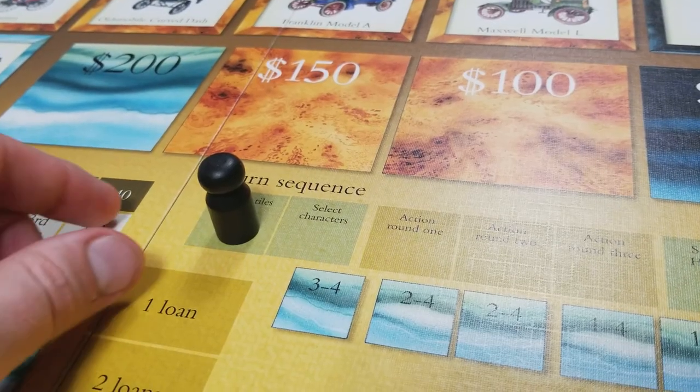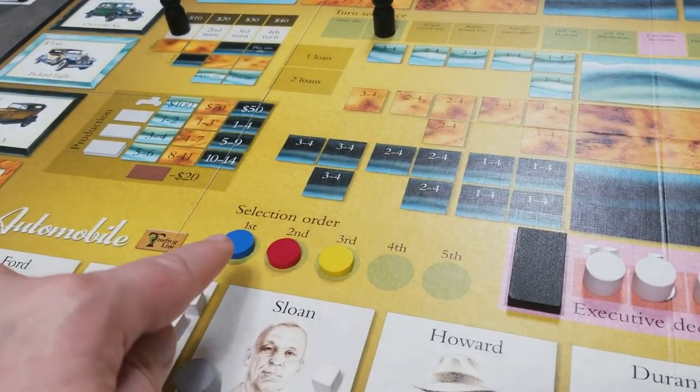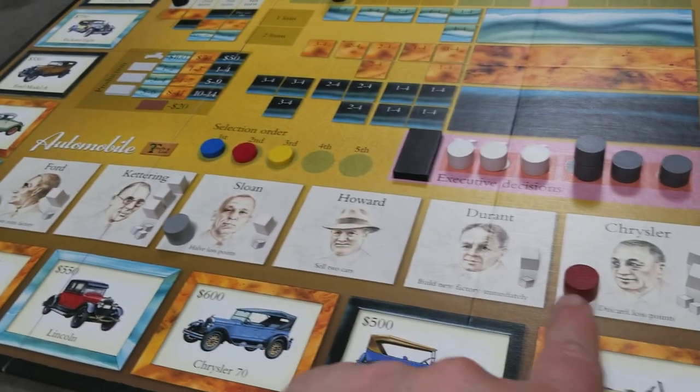Once players have drawn their tiles, we now go to select characters. We're going to do this in the selection order. So blue would select first, then red, then yellow. They can select any of the available characters.